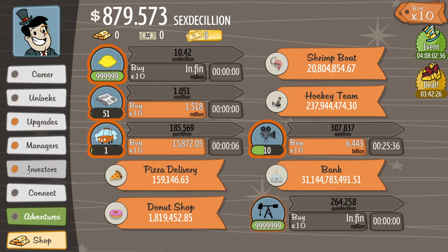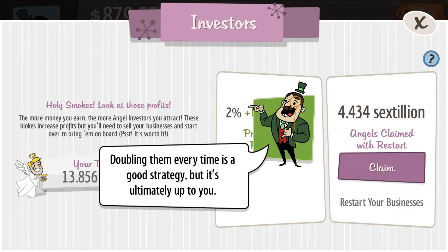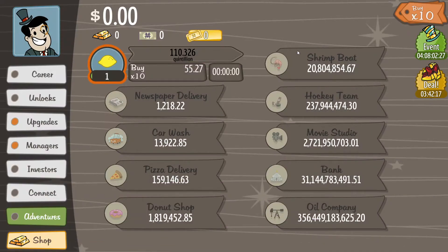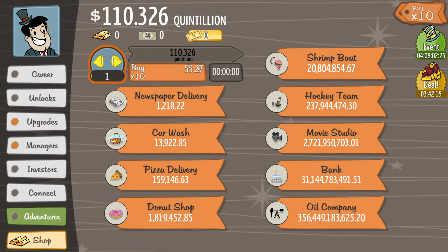But after you do this, if you ever want to invest again — say, for instance, you want to invest your angels here and you reset and claim — you will lose all of this, but you want to do the same process again. Like, 91 — keep that number in your head.